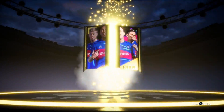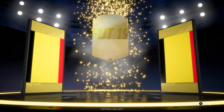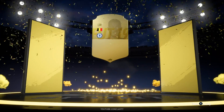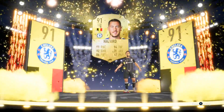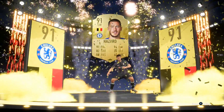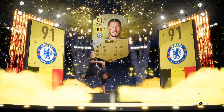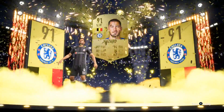Next pack — who do we get? Belgium left wing, that's obviously going to be Eden Hazard. You're going to be buzzing if you get a pack like that. He's dancing — he is going to be hitting that breakdance! That is, of course, a new animation for FIFA 19. Looks pretty awesome as well.